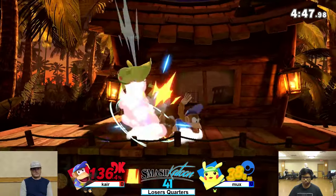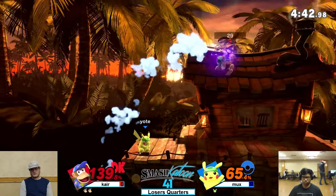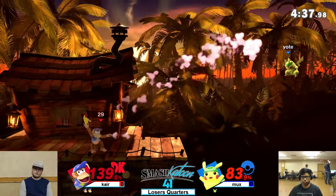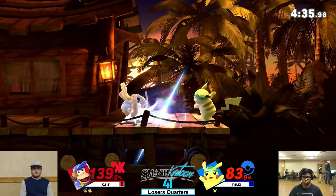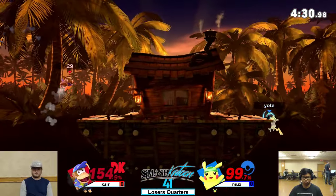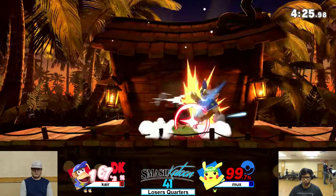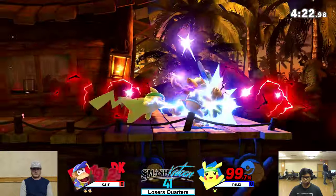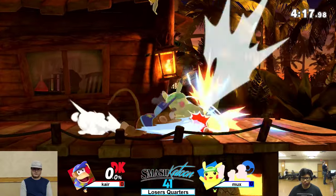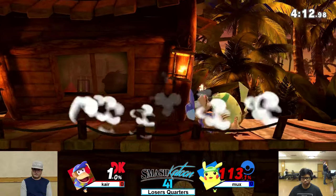Mux is kind of playing his Diddy like Smash 4. He's going to play like Smash 4. He shouldn't have gotten that shield grab — I'm pretty sure that back air should have been safe. He's closed off his Diddy stock. This is the thing about Pikachu — he just throws out... that roll though, that's a good way to take out the stock. I'm not sure if that down tilt chain works on Pikachu, but I'm pretty sure it does.